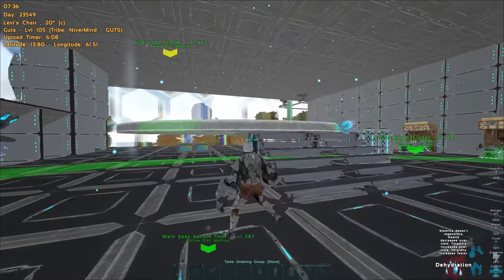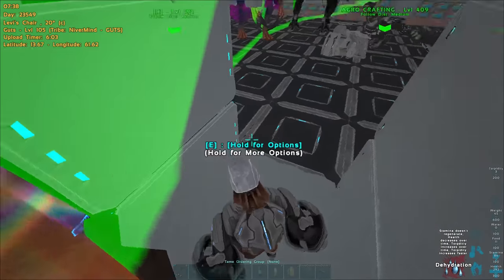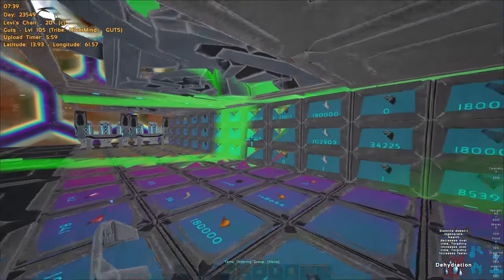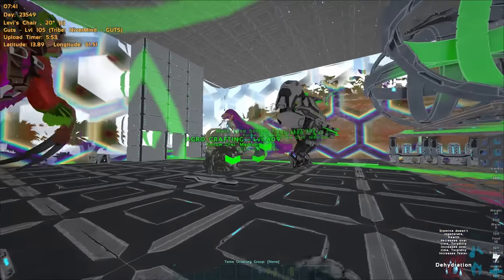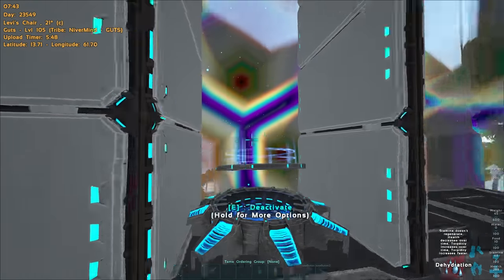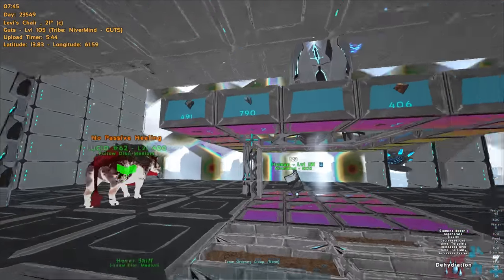So here as you can see, little teleporter area — boom, boom, boom. Nothing complicated. We're going down, my jump pads — I love them. Crafting station. Nothing complicated guys, simple. And here is the raiding area.